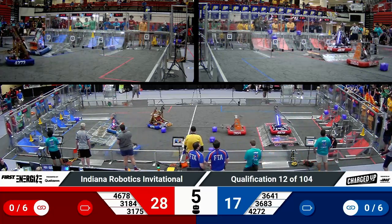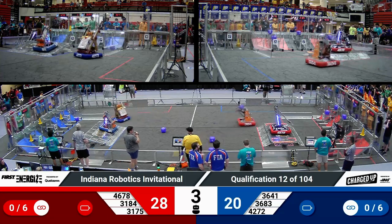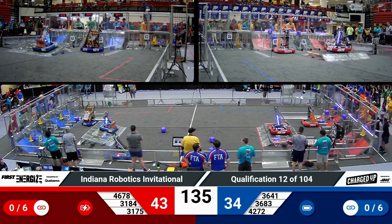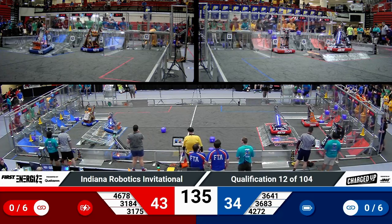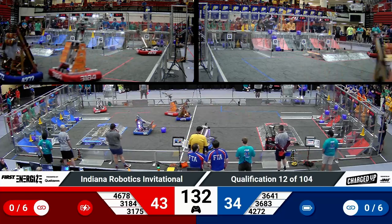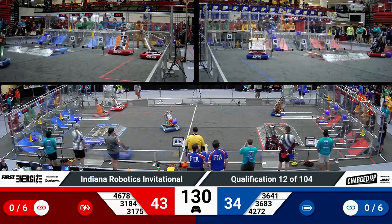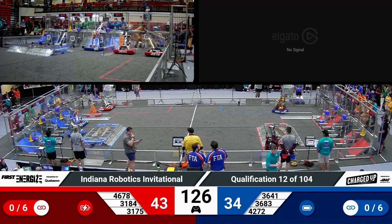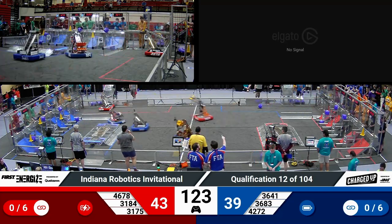Blue Alliance: one up high, two in the mid, two in the bottom. We also have a Red Alliance robot, 4678 Cyber Cavs, engaged on the red charge station. Blue was only able to get a docked robot up on their charge station. That's still going to help out with points, but Red Alliance is coming into tele-op with an advantage.